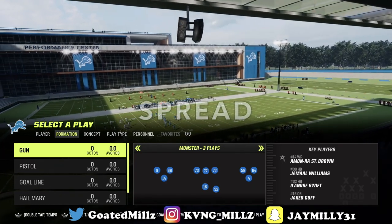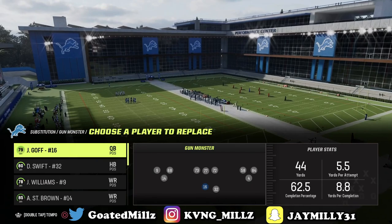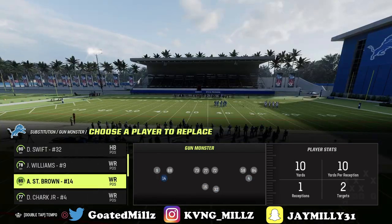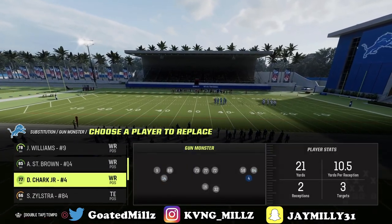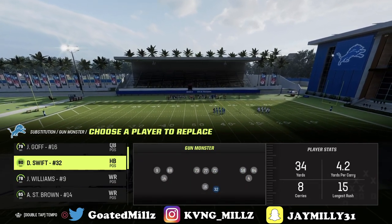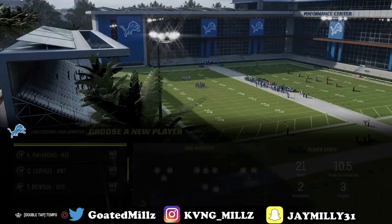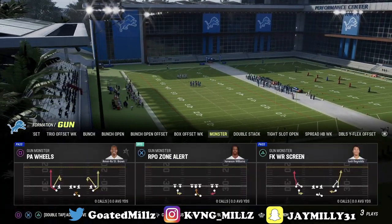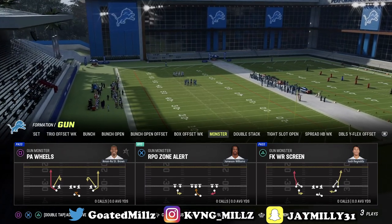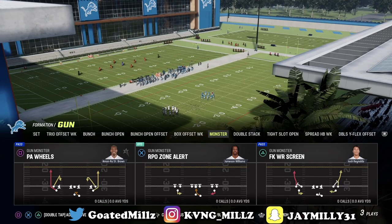We're going to be in the spread playbook and the formation is Gun Monster. You want two fast receivers — I'm going to have Jamison Williams at one of them and Amon Ra St. Brown as the other. The three plays you're going to look at are PA Wills, RPO Zone Alert, and Fake Rye Receiver Screen.